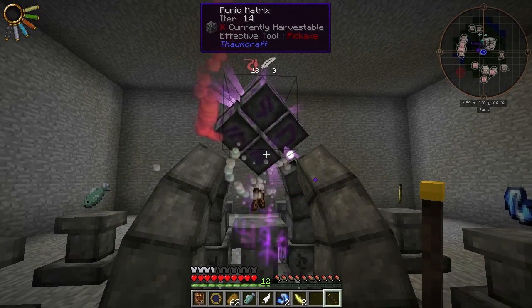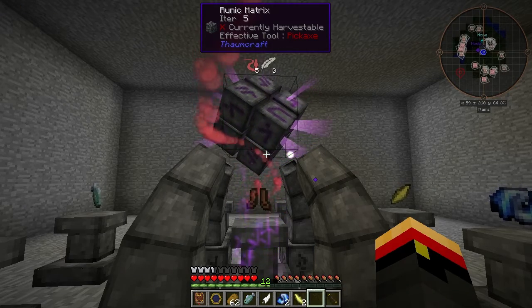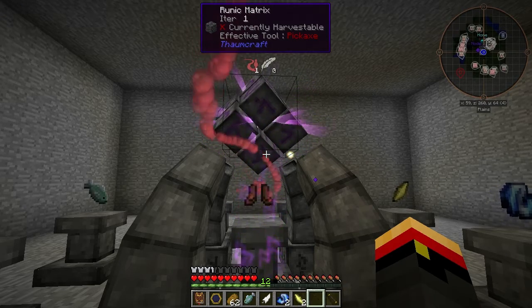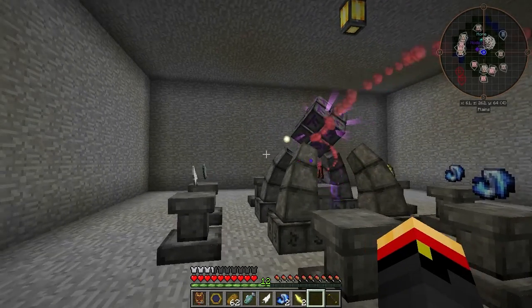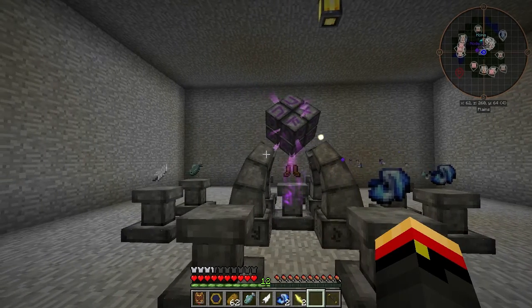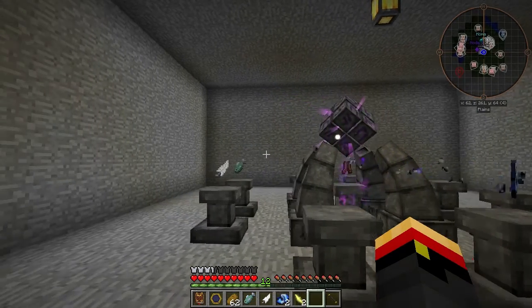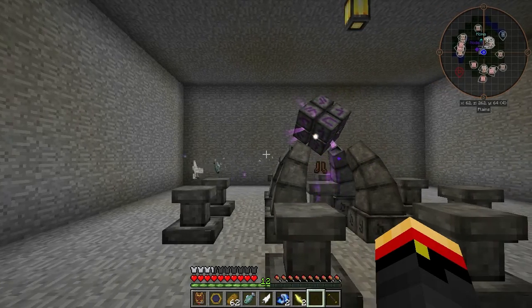We're waiting for it to drain the rest of the Aider, and once it's done that, it'll start breaking down objects. You want to watch the items it breaks down to make sure it doesn't lose them. There's an Air Shard, another one goes down. The Enchanted Fabric is being taken up now. And the Feather, and finally the Fish.